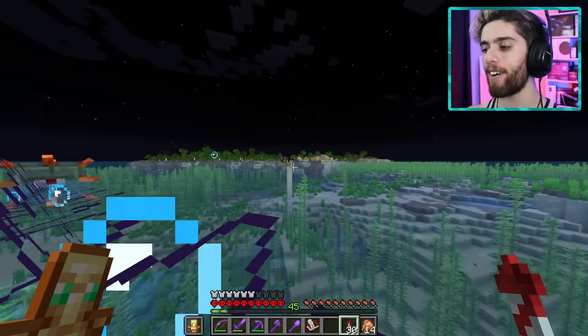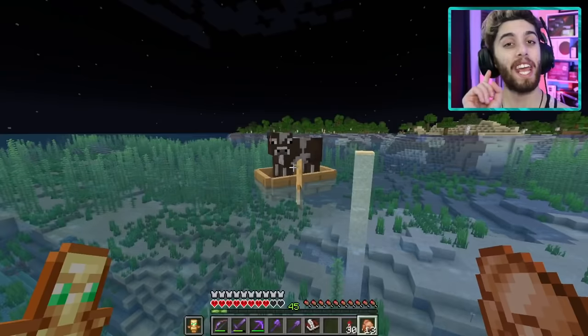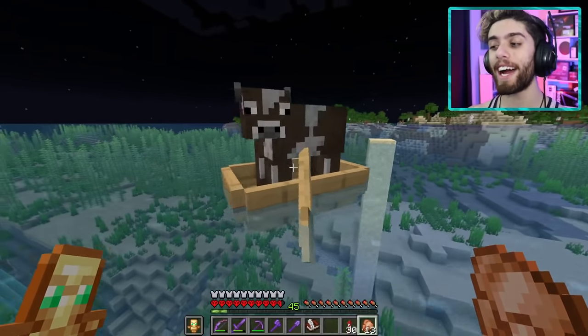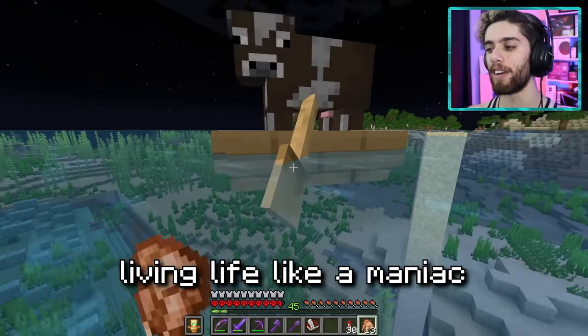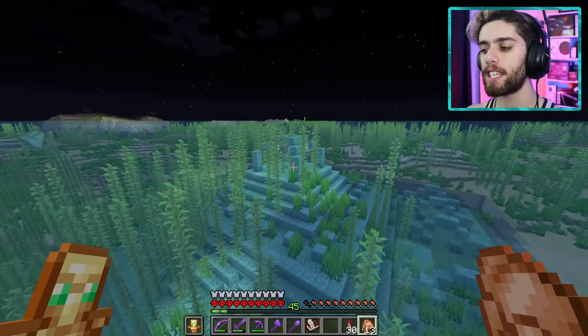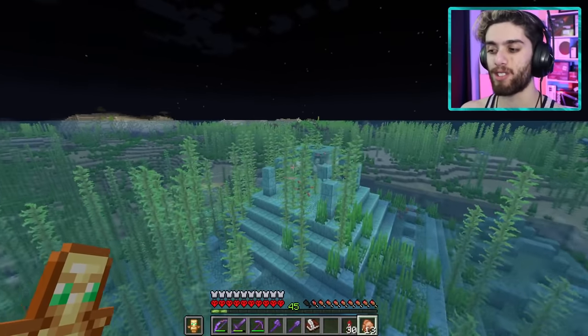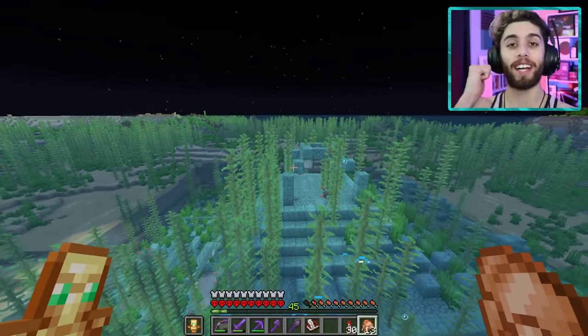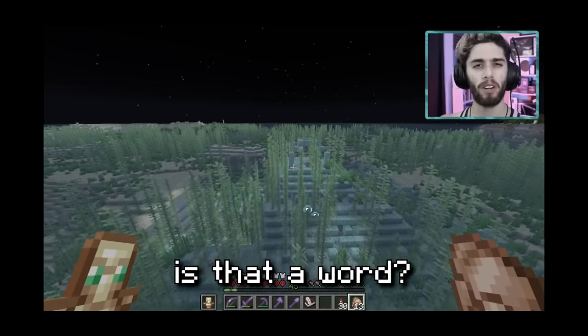We're here and look who I found — Mr. Cow. If you guys didn't know, when I raided this guardian temple a few episodes ago, I had this cow with me for free milk and he's still here living life like a maniac. The guardian temple looks pretty good to me. There's no big structures in the way, no land masses covering it, so it's good for farmage. Is that a word? Someone google it.